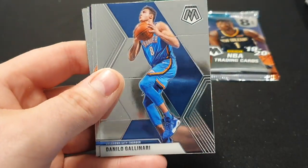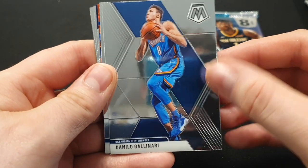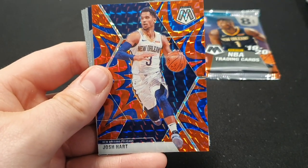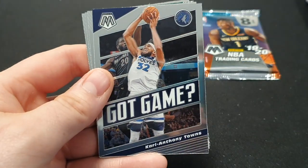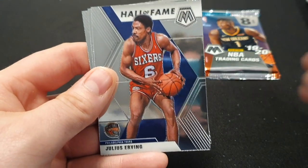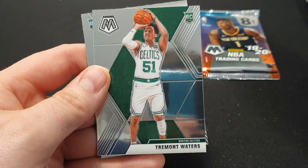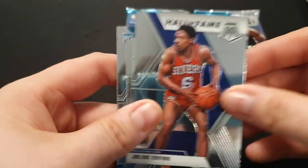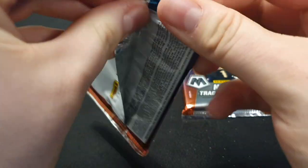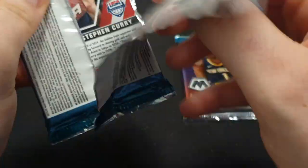We've got an Anthony Simons, Danilo Gallinari, Bobby Portis. A Blue Reactive of Josh Hart — not too bad. We've got a Game of Karl-Anthony Towns, Hall of Fame Magic Johnson, Tremont Waters rookie — nice. And an NBA debut of PJ Washington Jr. Last two packs guys. There's only Ja that I don't think I've pulled, or an RJ Barrett — I know somebody would definitely want that RJ if I pull it.